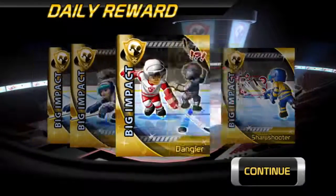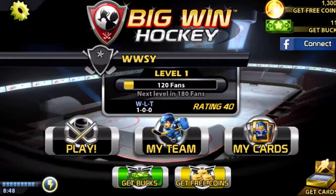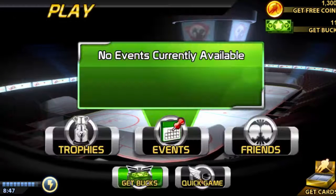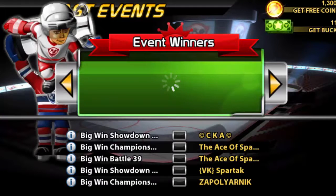Niko Markstrom — he's still a 41 but he's just a bit better. Here's our daily reward, and there are the really good Big Impact Cards — the gold cards.